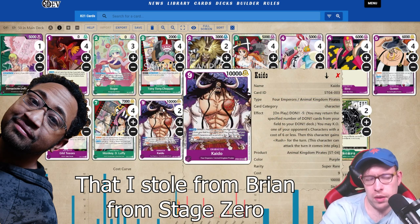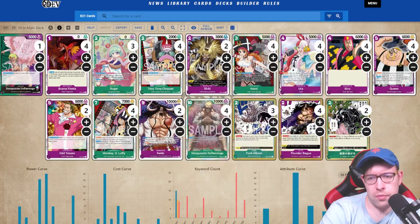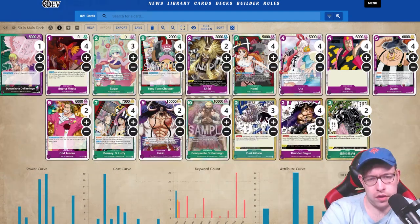We're playing four copies of Don Quixote Doflamingo. I really like Kaido here — once we hit 10 DON, the DON-minus-five doesn't matter since we always have two DON every turn. We can drop Kaido to pop something with cost six or less very easily, then use the rush effect. There are a lot of good 6-cost targets we can pop for free, with immediate 10k pressure. Your opponent will have a hard time removing Kaido, so we'll have another 10k swing every turn. A good follow-up after Kaido is playing another Luffy to chain into Nami, Uta, or Bins.